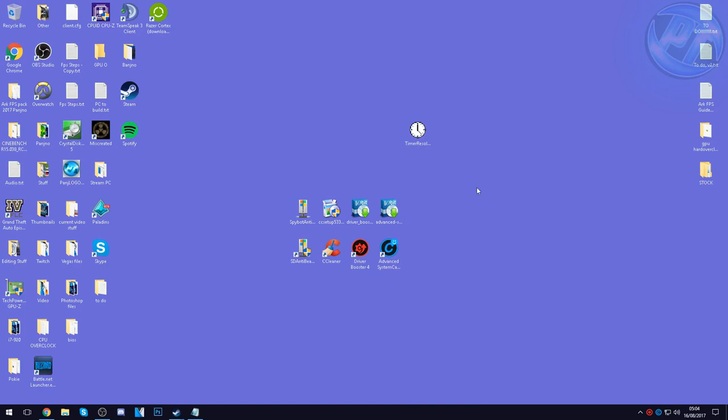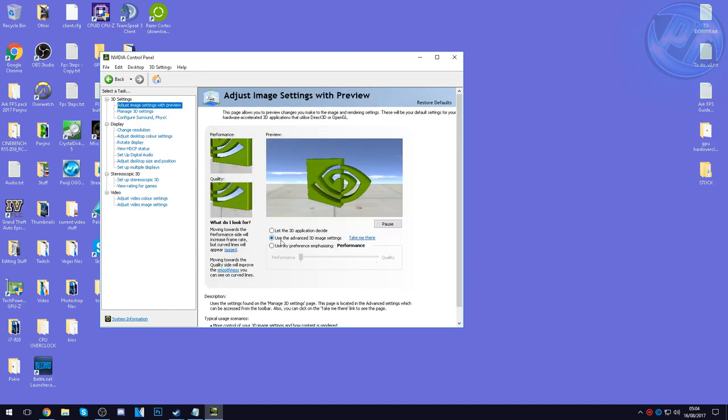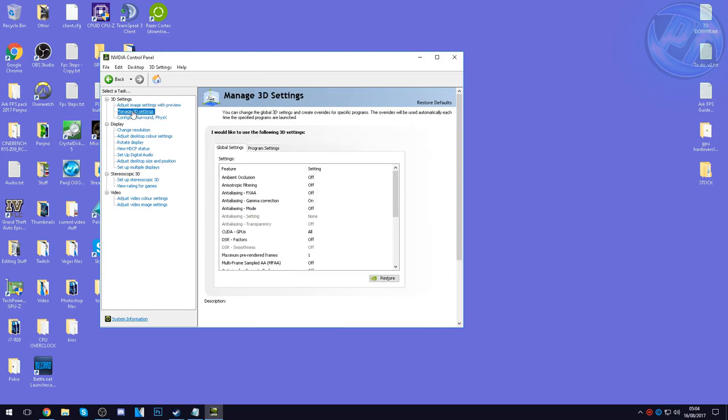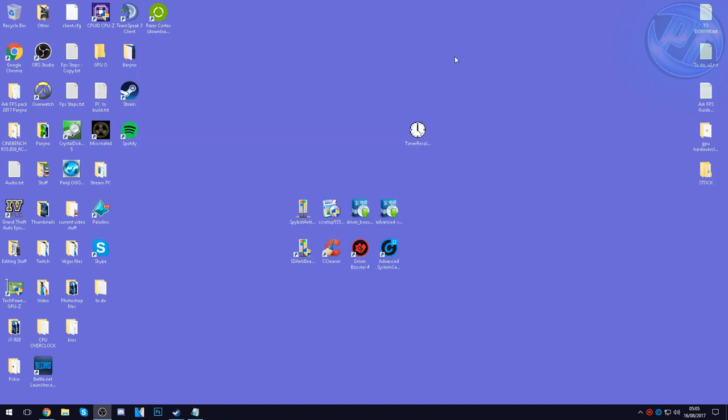For you guys running NVIDIA cards, right-click on your desktop and go to NVIDIA Control Panel. Inside, go to Adjust Image Settings with Preview and select Use Advanced 3D Image Settings. Hit Apply in the bottom right, then go to Manage 3D Settings on the left-hand side. Under Global Settings, copy all of my settings — pause the video and scroll down to make sure everything corresponds. Once all settings are done, hit Apply in the bottom right and exit out of NVIDIA Control Panel.